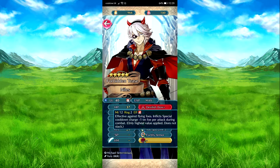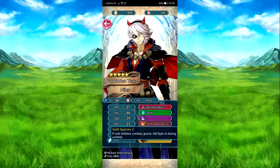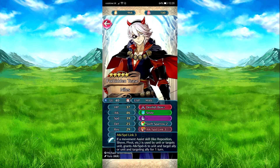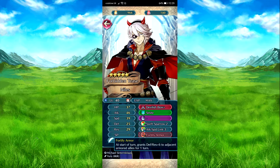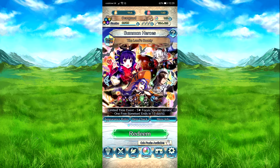And Nils. Devilish Bow — attacks against Fliers, and Attack Spectacle and Charge minus 1 to foe per attack. Smite pushes ally 2 spaces away — could be useful. Swift Sparrow: if he initiates combat, Attack and Speed plus 4 during combat. And then Attack Speed Link. If an ally uses a movement skill like Reposition, Shove, Pivot, Smite, etc., Attack and Speed plus 6 to unit and target ally for one turn. And for F-Norm, at start of turn, Defense stat plus 6 to you and adjacent armored allies.